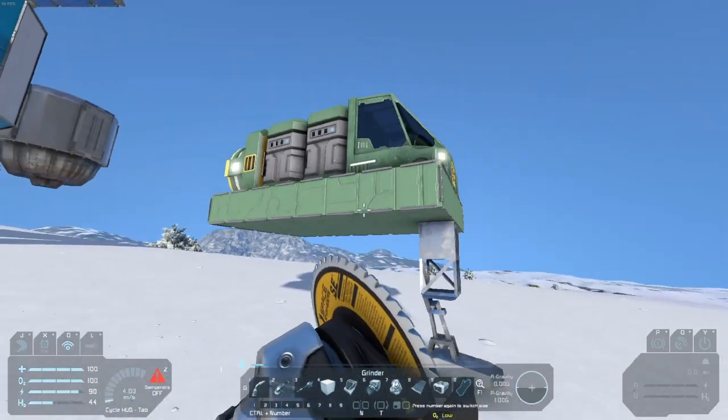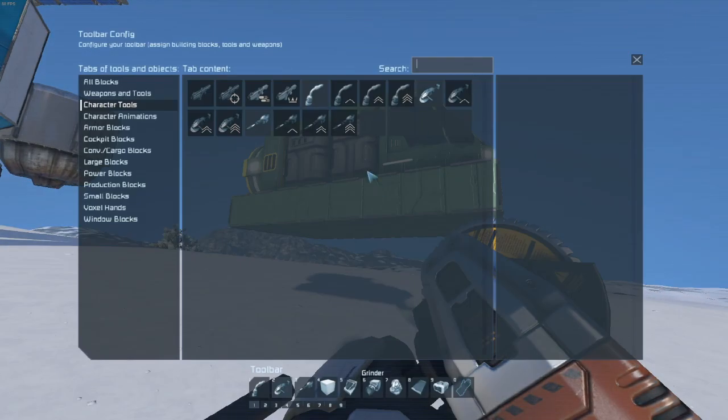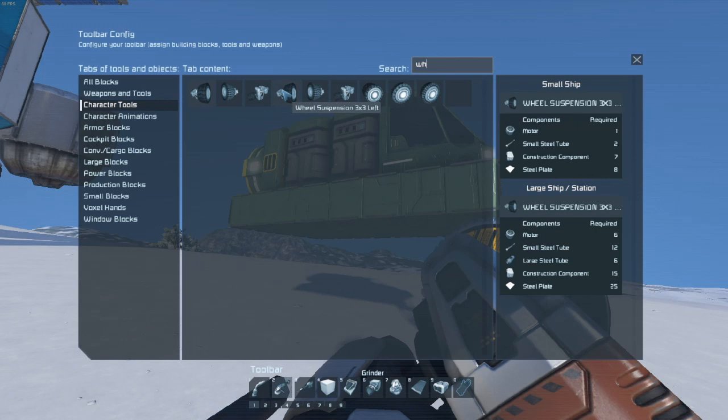Now we need to build the wheels. Let's go to our wheels. Three by three should be more than enough - five by five is way too big, and I think a one by one won't work right.